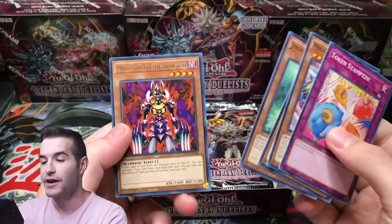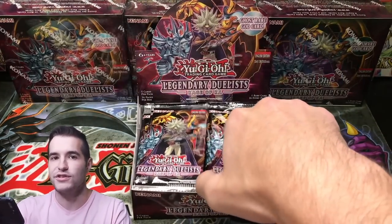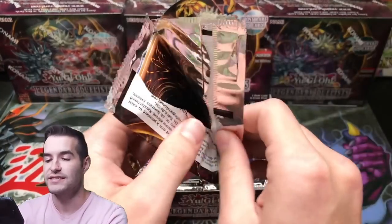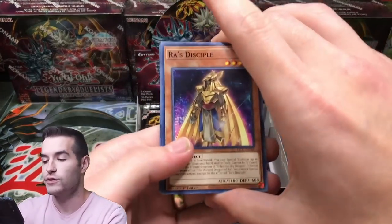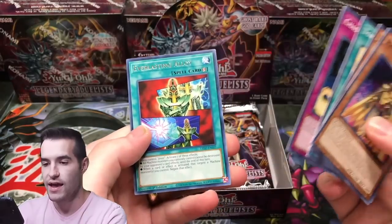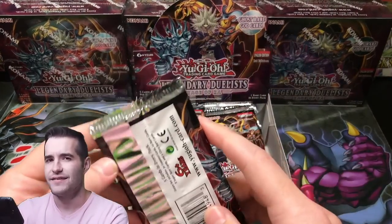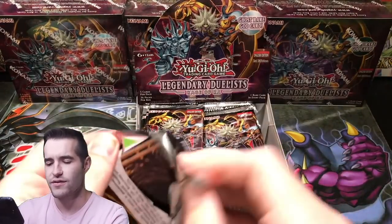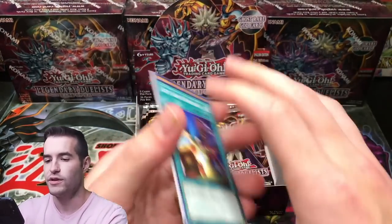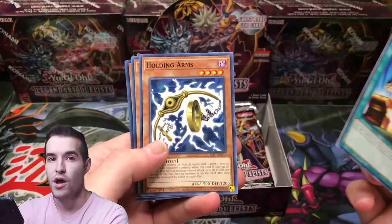Jinzo Returner, Machira the Destructor — this is the eroded version, so not quite as good as it used to be. Ra's Disciple, Jinzo Returner, Token Sunday, Everlasting Alloy. I would guess there's like six Ultras per box. We haven't pulled a Super yet — are we guaranteed a Super in these? Left Arm Offering, Holding Arms. Maybe we are — have I been skipping through Supers? Mech Lord Army Deployer Obligato.